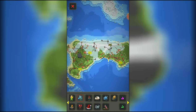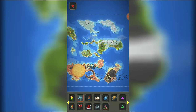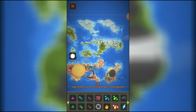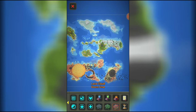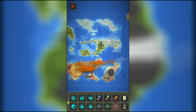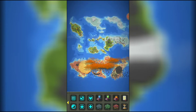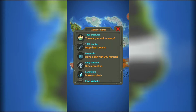They decided to full-on attack the humans and freeze everything. Will they win? Cold and hot war — more lava clouds were formed.